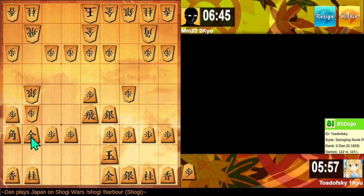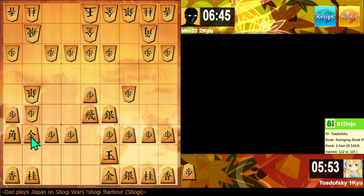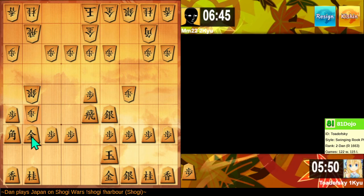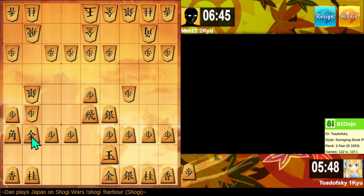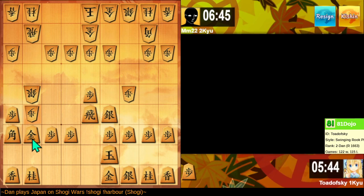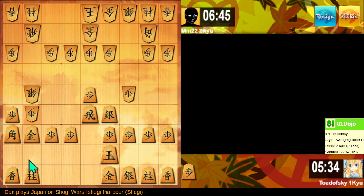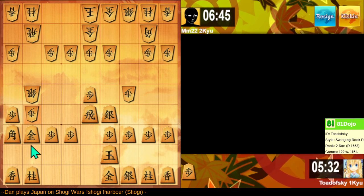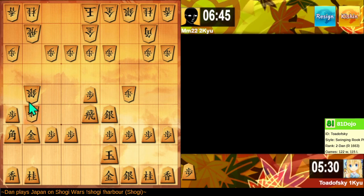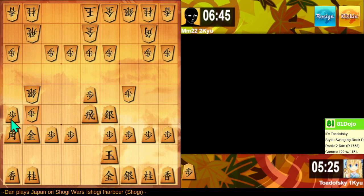That's puzzling. If I back off — that's profitable to back off, right? Silver takes, Bishop takes, they promote. I take a Silver, they take a Gold. Actually, they don't promote. If I retreat, they can take a pawn. I need to count this better.